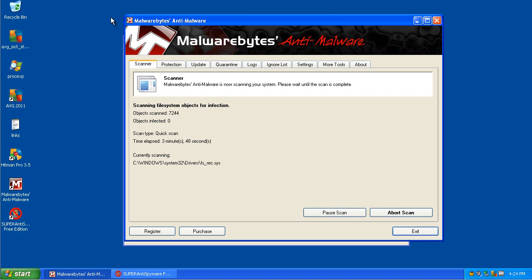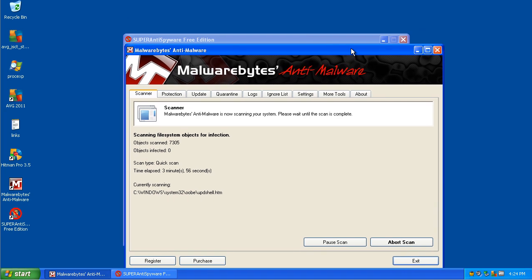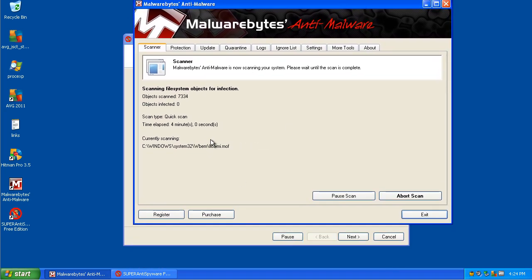Right now I'd rate it probably a seven or eight out of ten, because if an average user downloaded something like that, I don't know if they would know how to get it out. The best way is Malwarebytes — run a full scan or quick scan. If this doesn't find anything, I'm actually going to scan the program files. So hopefully this is it, and I'll be right back in a few minutes.